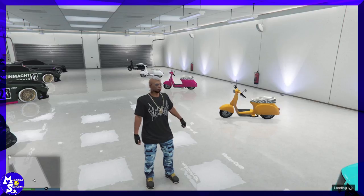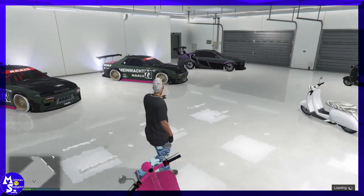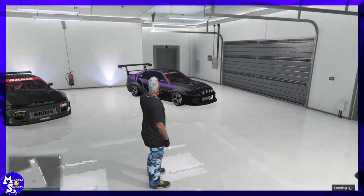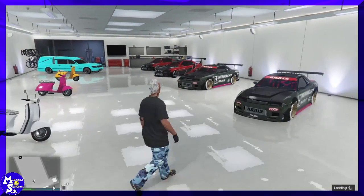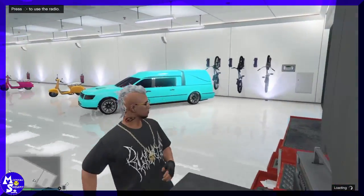Most likely it's the penthouse and stuff like that. Once you have all your vehicles set up like you see here, I'm going to be duping the Sultan. The Elegy Retros are the best, but any of the Benny's vehicles can be duped because they bring out the most money. You can try supercars but you're only going to get about 20 to 50 grand.